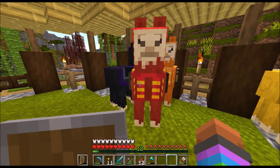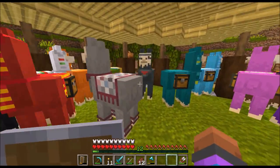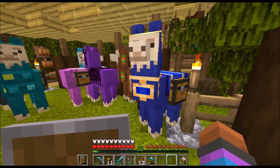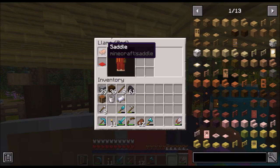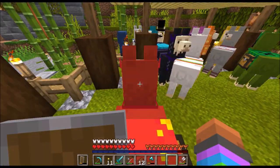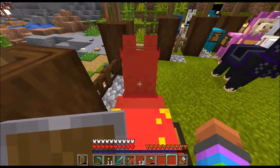Here I have regular llamas in all the dyeable colors in the game. You can dye them the same way you dye sheep, by right-clicking on them. You can also equip a saddle to your llama and ride your llama around just like you do a horse or a camel — and I can go back and forth in this pen without creating a caravan either.